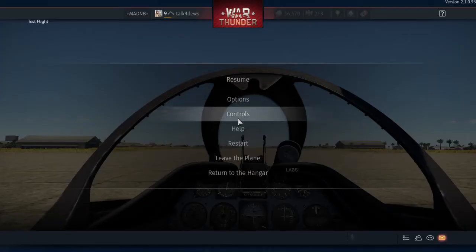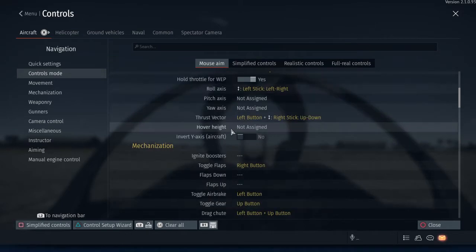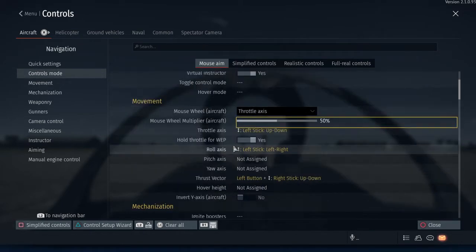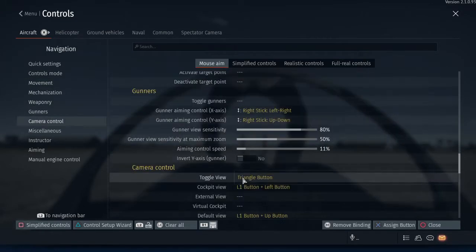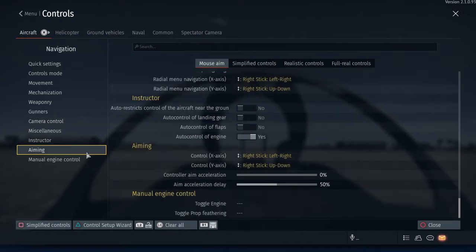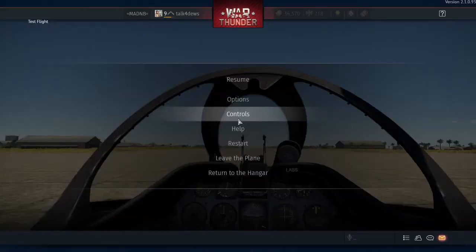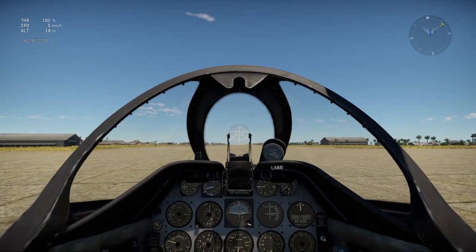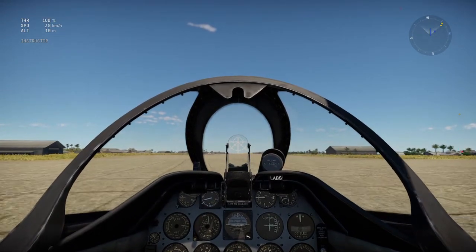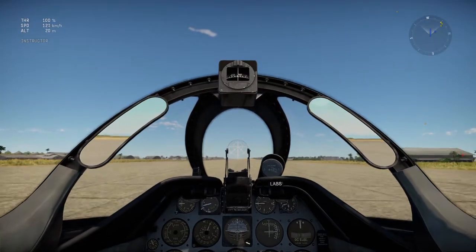Hello! So, here's a little issue I found. Here are my controls. I'm using mouseAim, rollAxis, thrustVector, and then to aim, obviously, you would use the right stick. I'm on PS4, by the way. So, these are my normal controls. They work fine. I'm just going to demonstrate how they work, so that you can get a grasp of what is wrong with the simplified and more realistic controls.